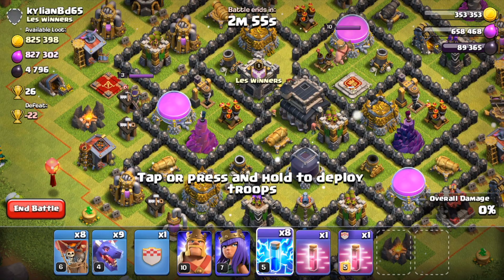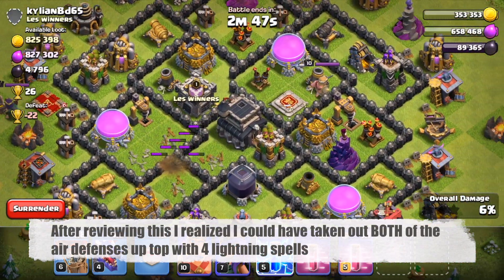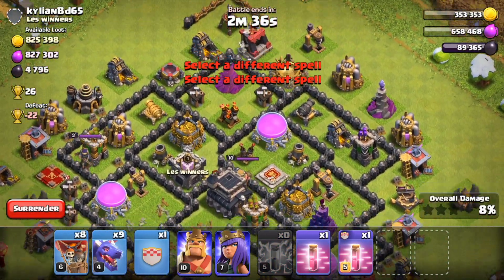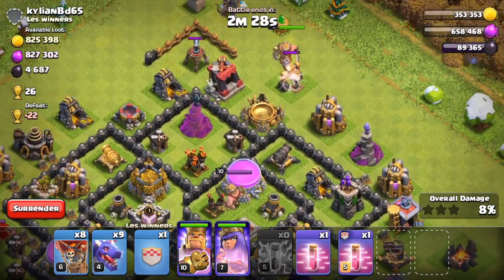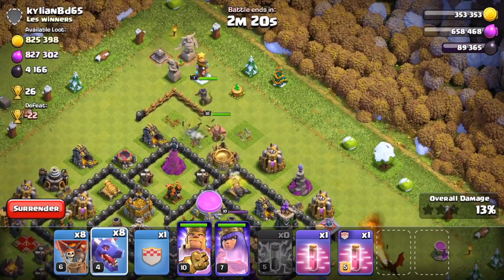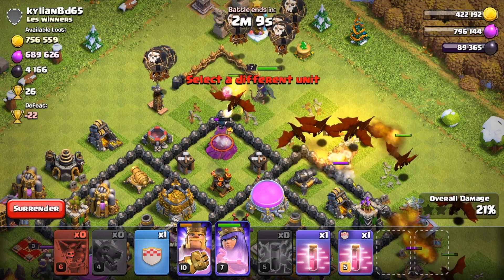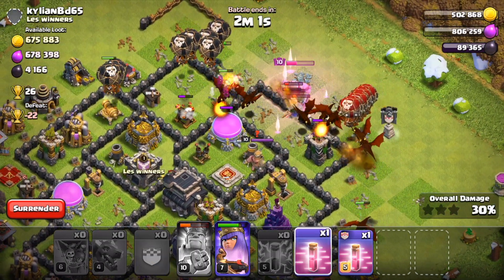I'm going to take out the one to the left because there is just the wizard tower and buildings right there next to it — that's some pretty good value. Then I'm going to take out the one to the right as well because there's a solid amount of defenses and buildings over there. I'm going to try to take out the top one with my heroes to get the air sweeper as well as some extra value. I'm placing a dragon to set the funnel on the right side, deploying the rest of my dragons in the middle, then dropping balloons and clan castle troops on the right side.